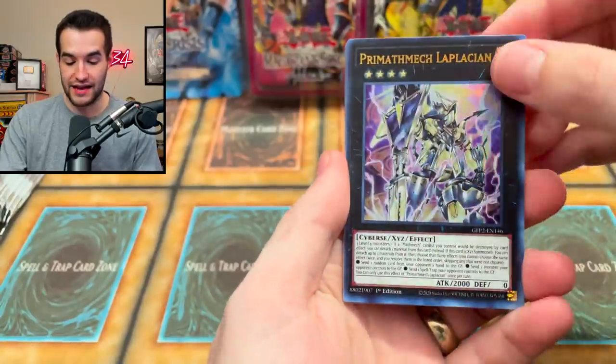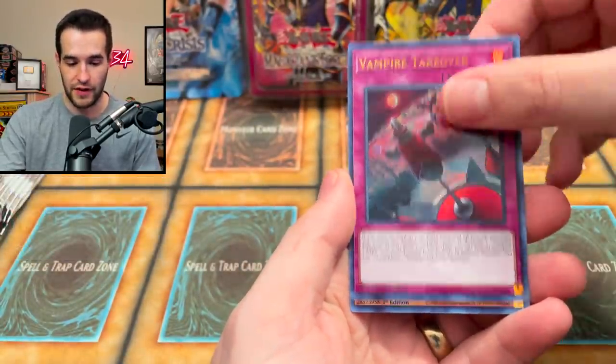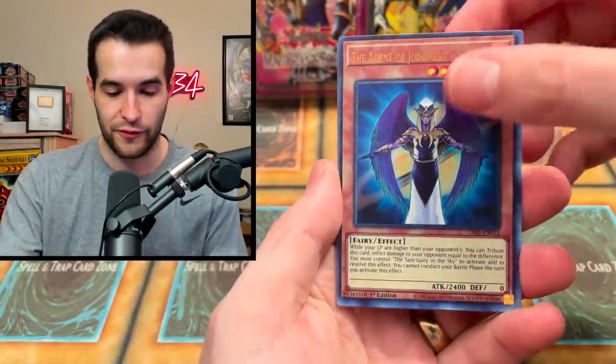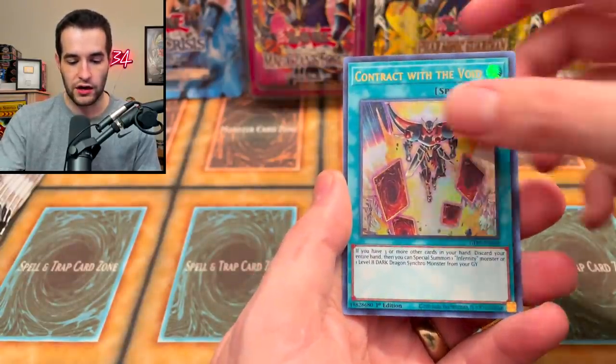We got the Crystal Beast Rainbow Dragon — that's a good card. Vampire Takeover. I feel like we've dealt ourselves these packs — there's no way they're this good. We've pulled so many good cards already. This has been quite the opening. I'm very happy so far. We got the Executive Executor — different card, not a Pokémon contract — and DD Lamia.